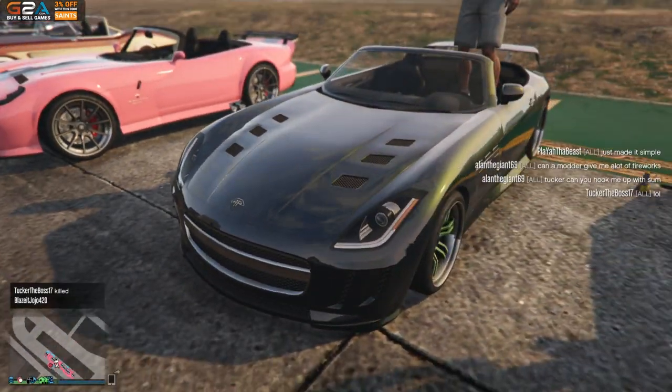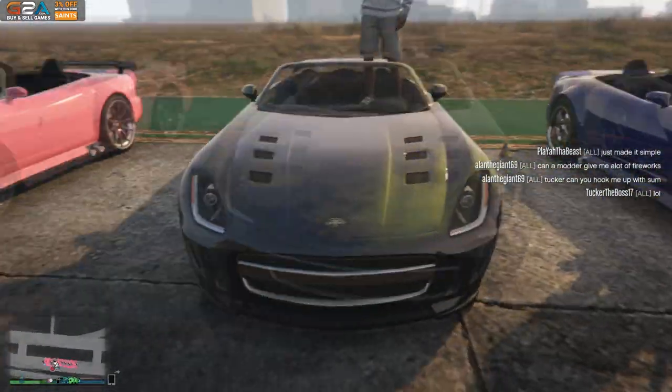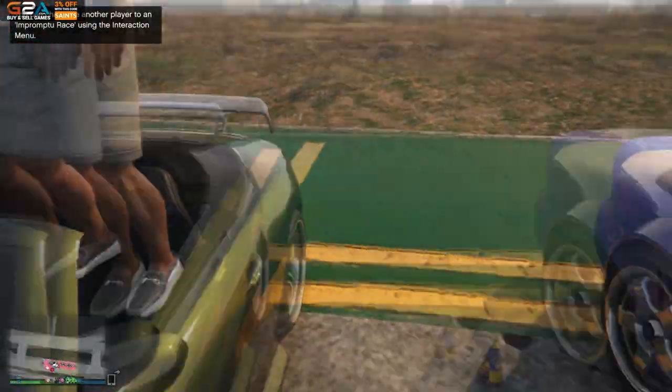I like it without the carbon hood because you get the full effect of the color. You got the green right there with the green rims - that's pretty cool. The spoiler on the back, all righty.